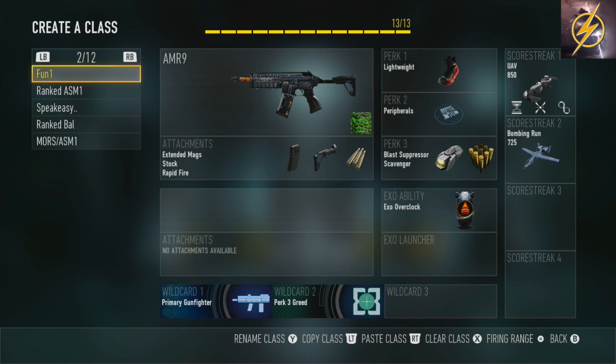For my attachments on the AMR9 I've put the extended mags, stock and rapid fire. The extended mags give me extra ammo because this weapon burns through quite a lot of ammo. Stock just to keep me mobile when I'm aiming down sight, and rapid fire makes my fire rate even more increased than what it's already been buffed to. That's definitely going to help you win some close quarter gunfights.